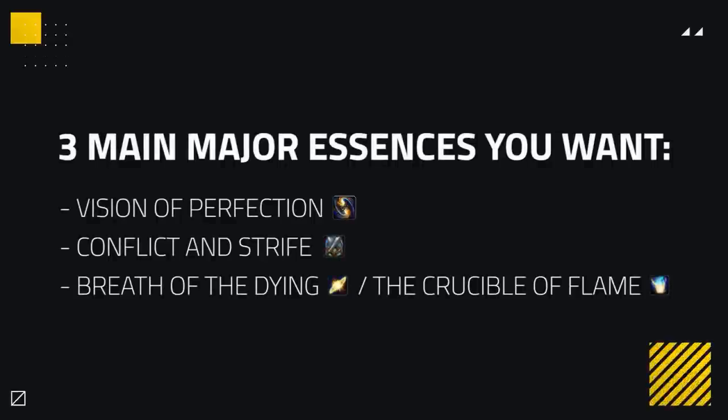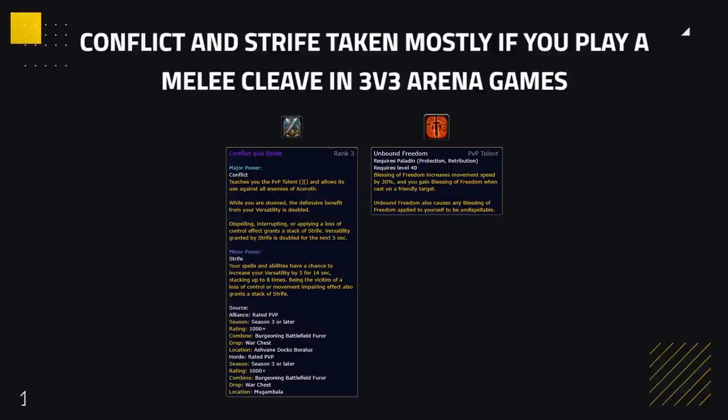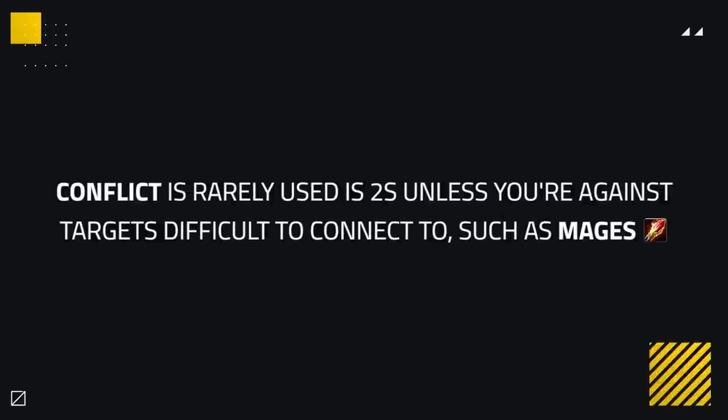Starting off with essences, there are three main major essences you want to focus on: Vision of Perfection, Conflict and Strife, and Breath of the Dying or the Crucible of Flame. Vision of Perfection is your best pick for max DPS if you can maintain uptime on your targets, as your Avenging Wrath allows you to deal a ton of extra damage which can also catch enemies off-guard. Conflict and Strife is taken mostly if you play a melee cleave in 3v3 arena, as having access to Unbound Freedom helps you keep up on elusive targets. You'll rarely use Conflict in 2s unless you're against targets that make it difficult to connect without Unbound Freedom, such as mages.